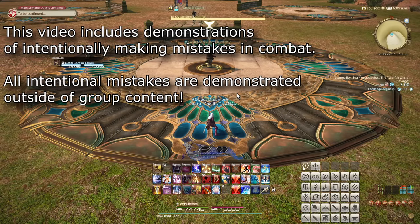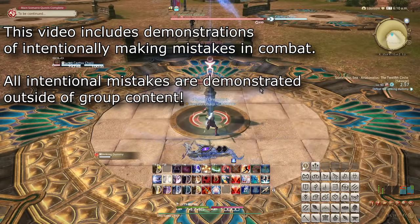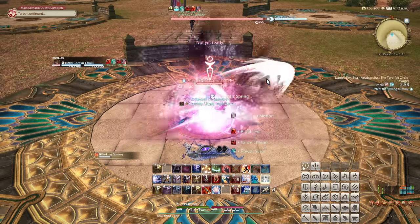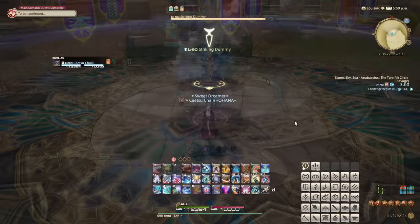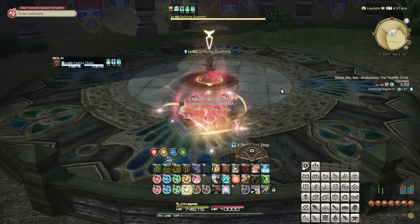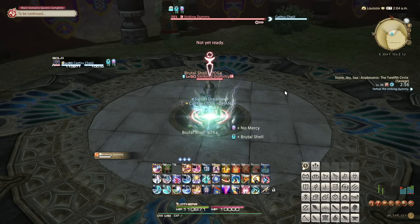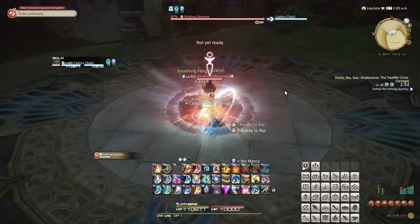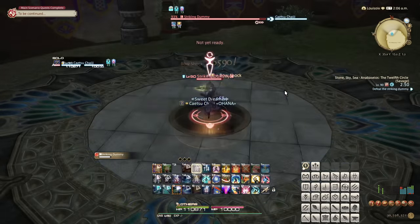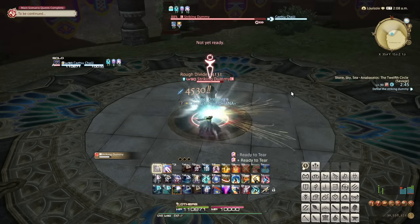A veteran savage raider, or even just a veteran player in general, may find it entirely obvious why optimized openers do things like not always using all of your cooldowns immediately, not using a gap closer to pull a boss, or even using cooldowns before the fight even starts. It might be obvious why optimization involves stockpiling resources once you know what to do with it, but these things aren't entirely obvious to newer players, or perhaps even somewhat casual players.